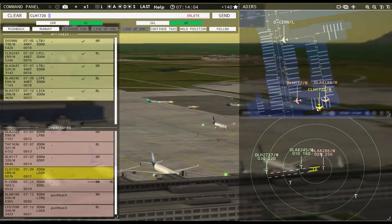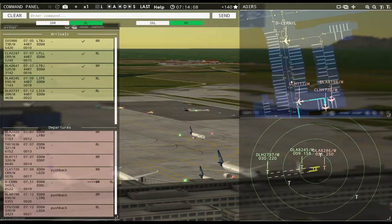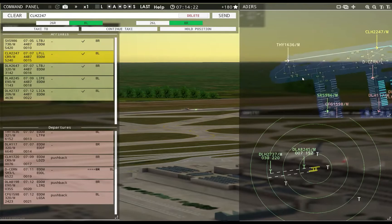I think you are causing my issue, because you're not pushing out. Hanseline 1720 pushback approved, expect runway 8R. Get you pushing as well. You are going far — I am in trouble. Dolomiti 8286, contact departure. I am in serious trouble here.